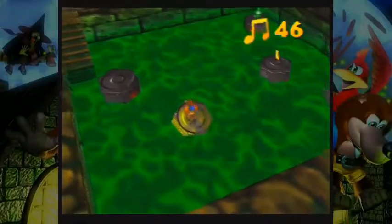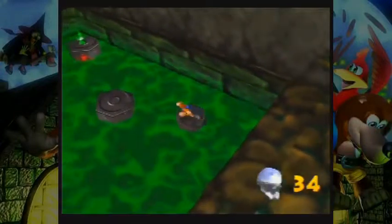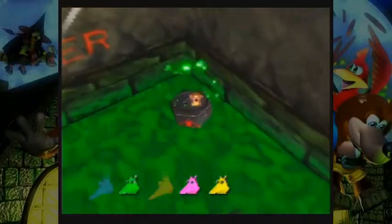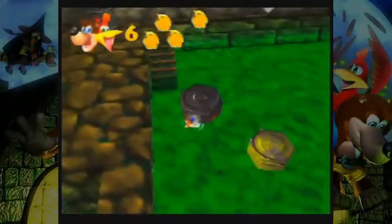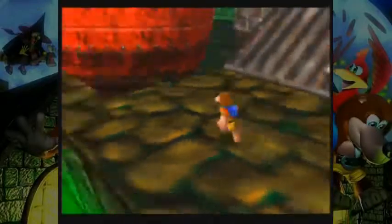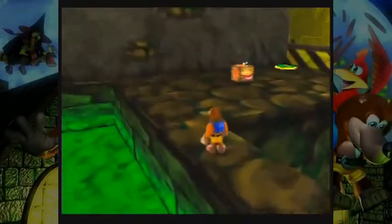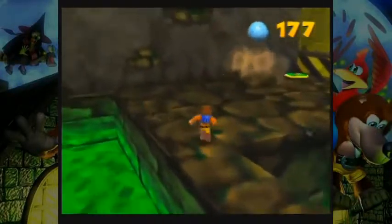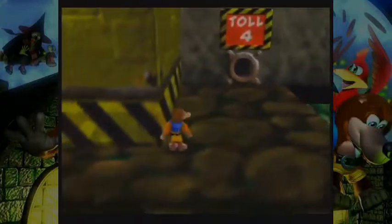Okay, so toxic waste - definitely going to take damage from this. Thankfully it's not instant death, just basic damage, unless you were doing wishy-washy Banjo - as it turns out, wishy-washy Banjo is immune to this stuff. Of course there was no way I was going to actually take the time to go through Bottles' minigames again to get it, so no wishy-washy Banjo for this level, even if it would have been really helpful.